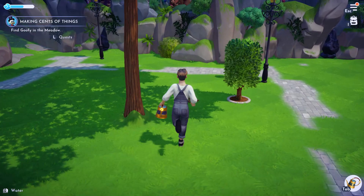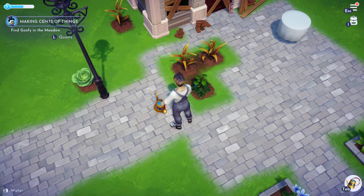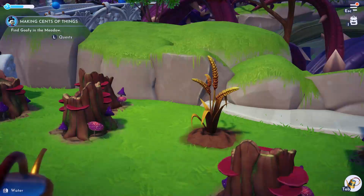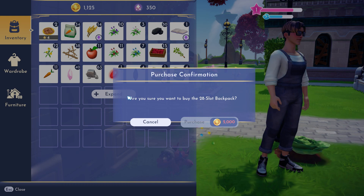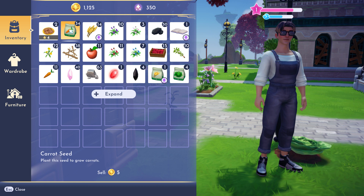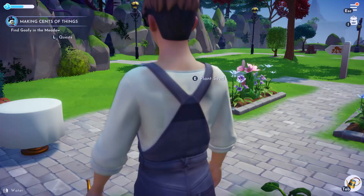Oh, is this ready already? This stuff needs more water here or harvest? Nice, that's quick - a little too quick, I just left here. My inventory is full. Of course it's going to cost money. I guess we can leave that for now. Let's just plant some more seed and see if I can get rid of some of these seeds.